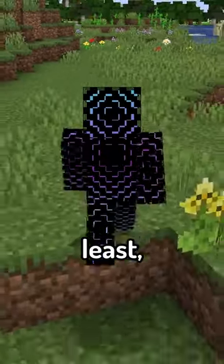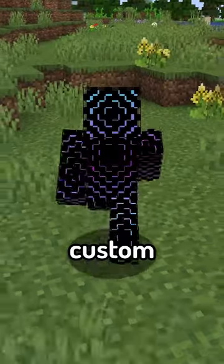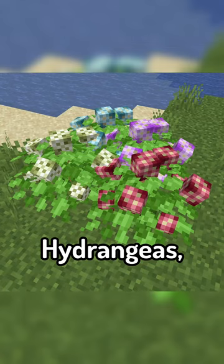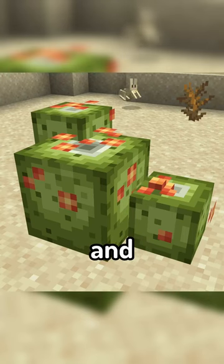the highlight of the mod, for me at least, is the flowers that come with their own custom model, including lupine, foxgloves, butterfly bushes, hydrangeas, barrel cactus, and fireweed.